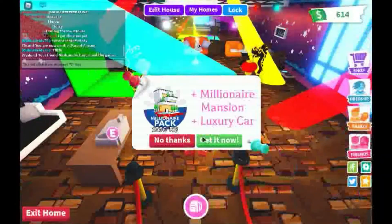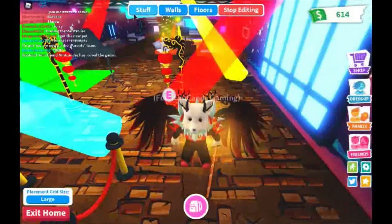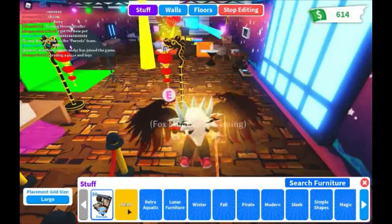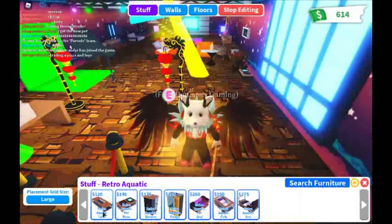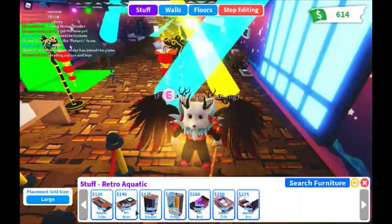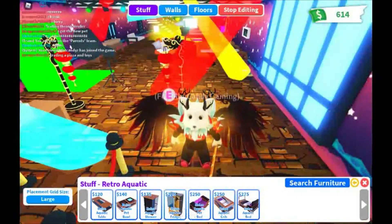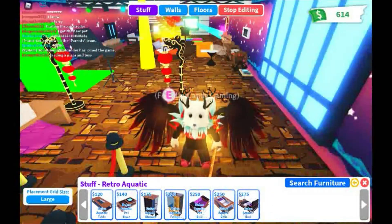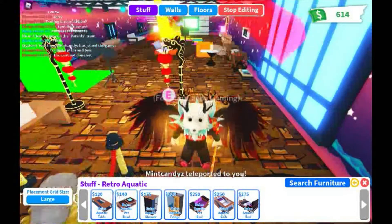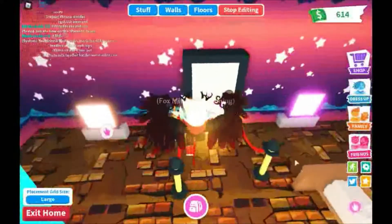First we want to look at the furniture since that's the easiest thing to check right now. Let's click on retro aquatic. This is the furniture set — I'm not gonna read each one, but as you can see it's standard stuff. It has a fridge, a crib bed, a new shower — that kind of thing. It's got a retro look.